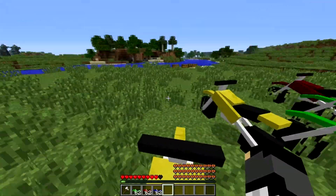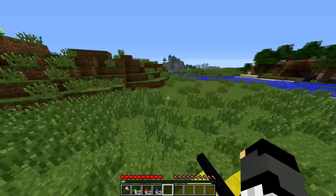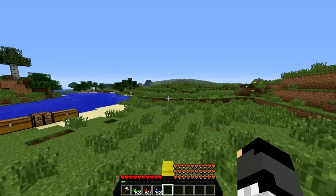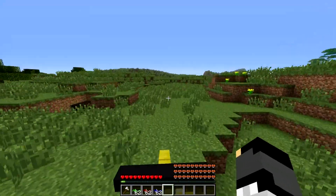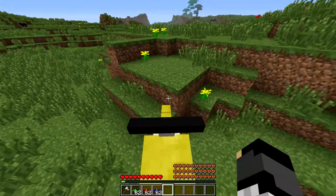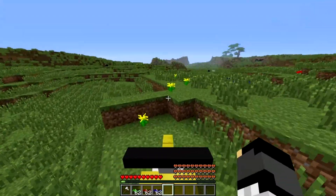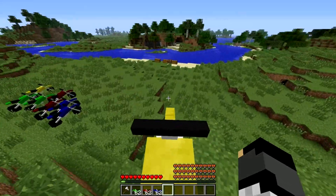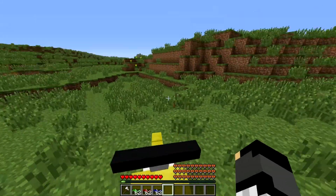The dirt bikes act like horses, so they have damage indicators right by your XP bar on the right side, as you can see. They've got a lot more durability than a horse, and when you jump you can jump up two blocks instead of just riding. When you ride normally you can just ride at one block.